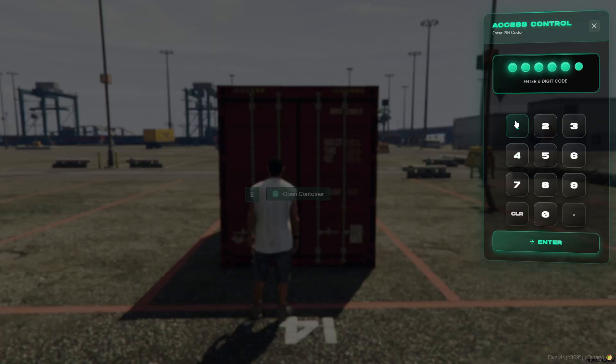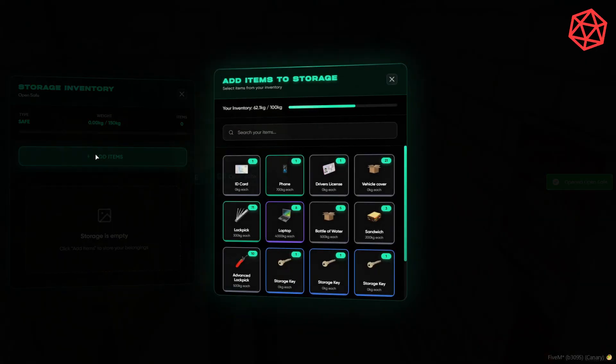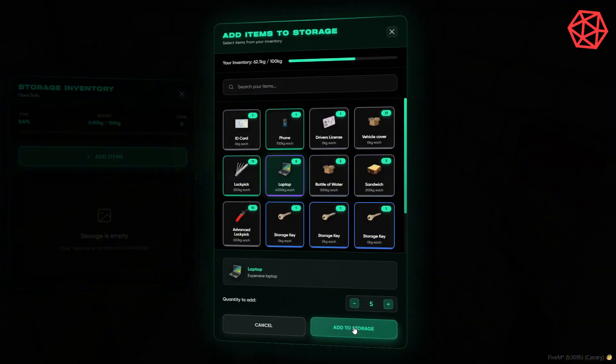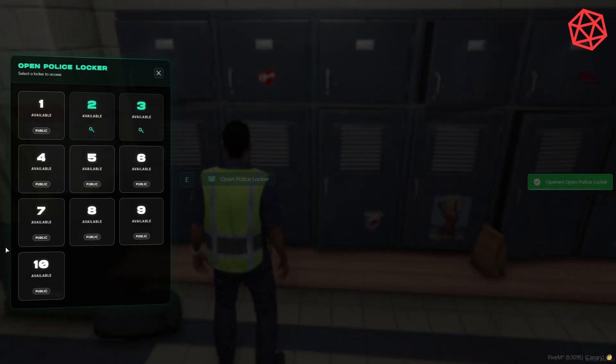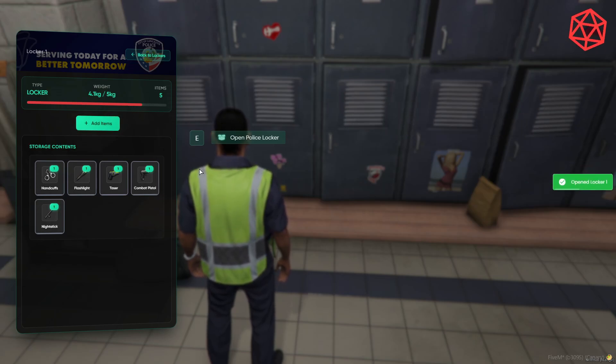Players interact, enter a pin or use a key, and enjoy our sleek modern UI to store and retrieve items effortlessly. Simply pick your items, set the quantity, and with one click, deposit them into your storage. Lockers provide separate units for all your employees, allowing organized and efficient storage for your job.